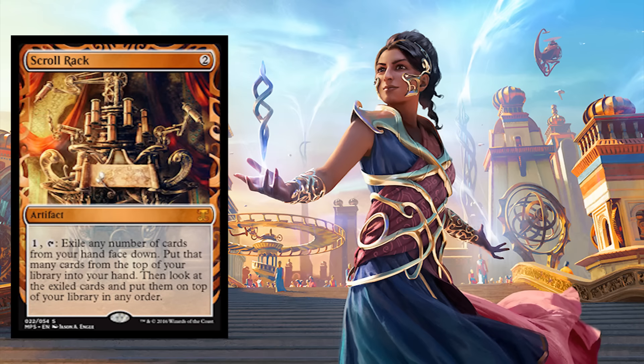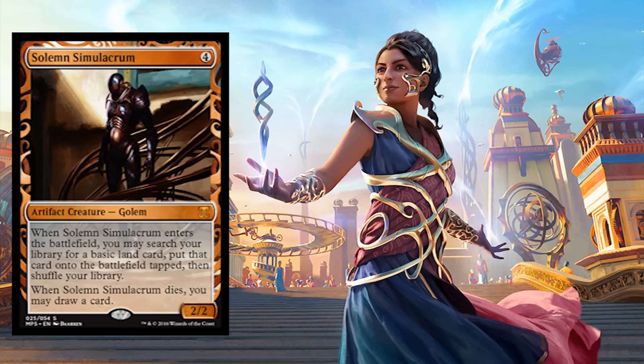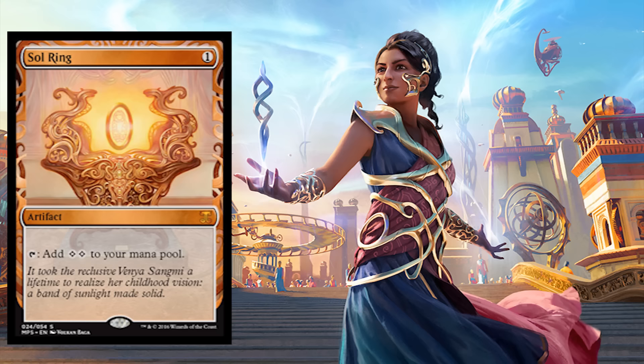Scroll Rack — beautiful, beautiful card. Sculpting Steel. Again, any one of these beautiful cards I would be extremely happy to pull. Here we have Solemn Simulacrum. Who wants a Sol Ring? Just about every EDH player on the planet is going to want this copy of Sol Ring. This has got to rate up there with probably like an Alpha or Beta Sol Ring in my opinion.